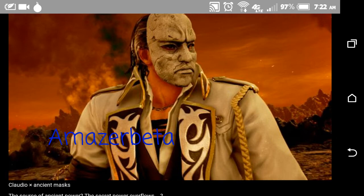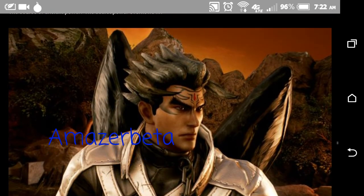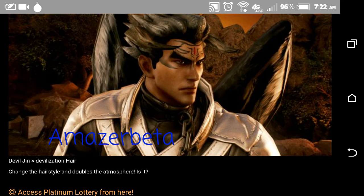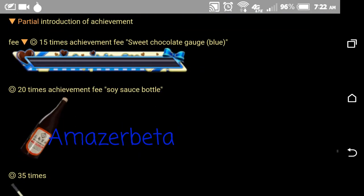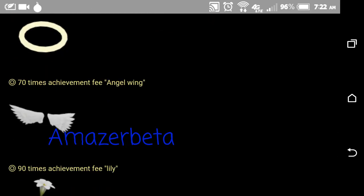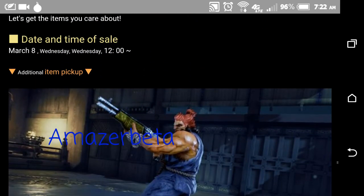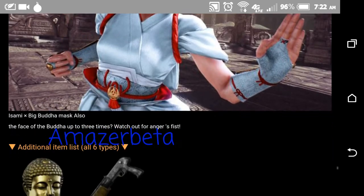This item will do something. This used to be a Tekken 6 item — it was called like 'crazy hair' or 'crazy devil hair,' something like that. They bring back the soy sauce bottle, hockey stick, halo, some other generic stuff, and the shotgun boys — it's made the comeback! The shotgun. Golden Buddha head.